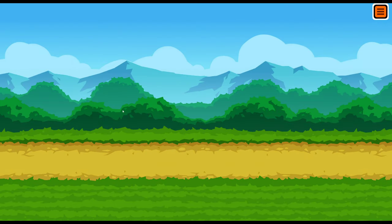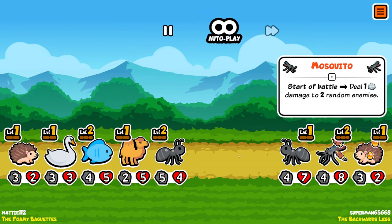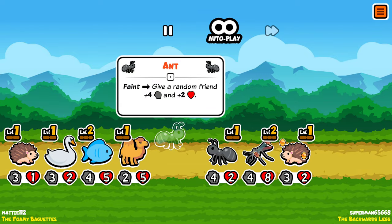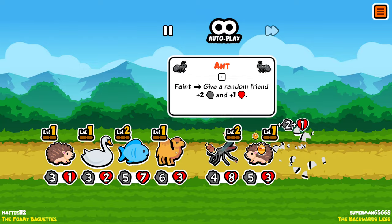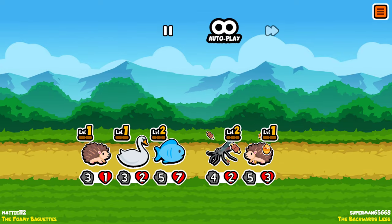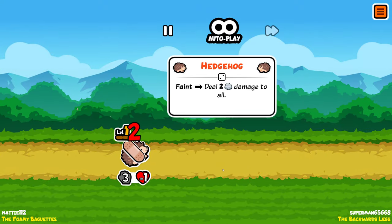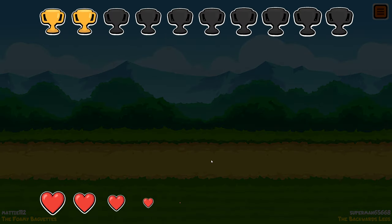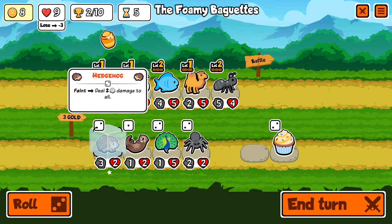I thought about buying two, but you only get one gold from selling an animal — slight miscalculation. My ant gives stuff to my camel, and as soon as my camel gets hurt it will give something to the fish, but only once this turn unfortunately. I will kill your bee and then we have a draw. I didn't hit it harder — otherwise I would have won.